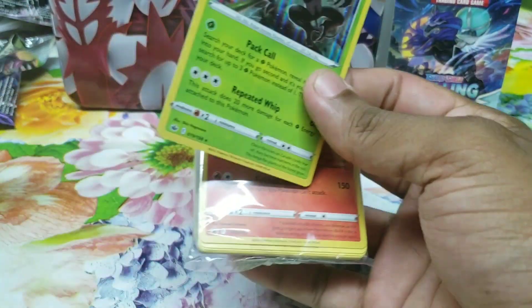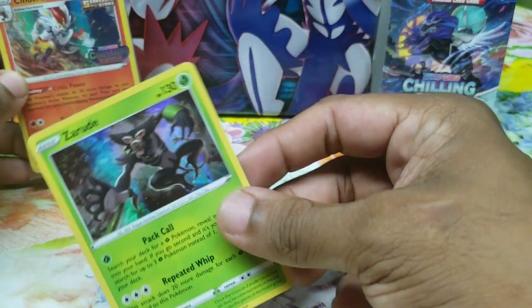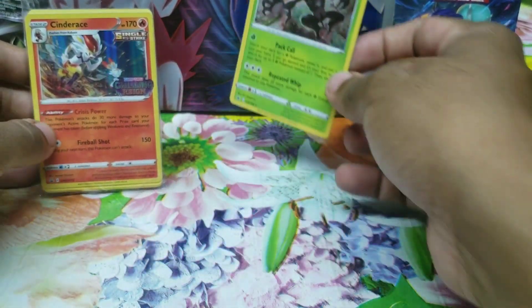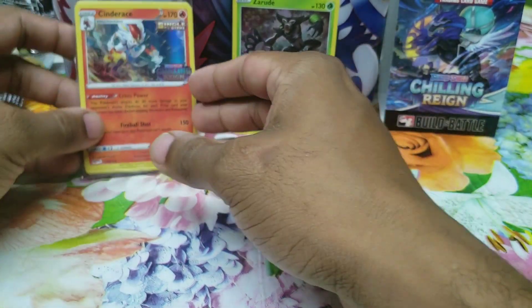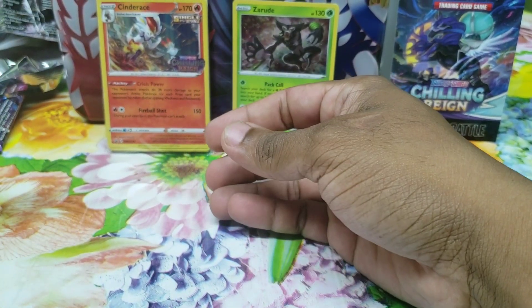My main reason for getting this was to find all four promos, and we got the Cinderace — that's a win for me. We also got a holo, so that's a small hit. That is it for today's video, hopefully you enjoyed. As usual, this is your boy Caraboy, out!